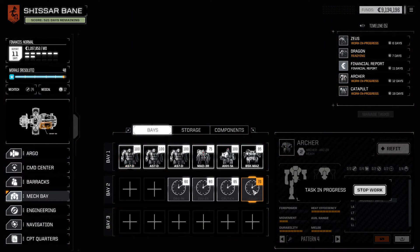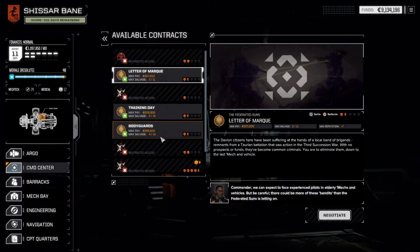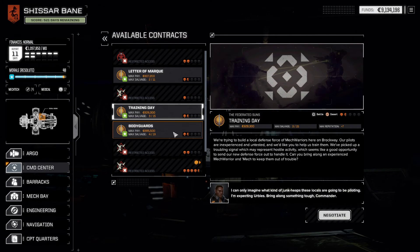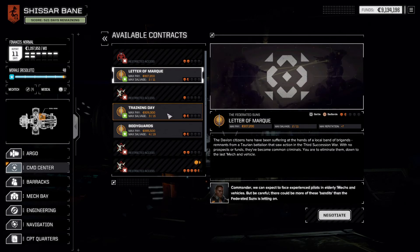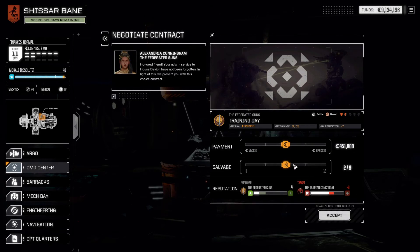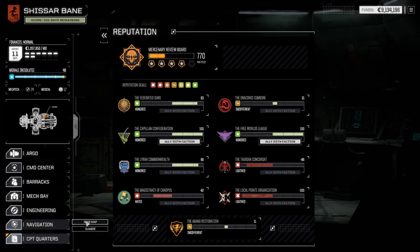I am also making the Archer into a spare LRM support mech, so I have a spare LRM support in case I absolutely need it. Anyway, let's knock out these three contracts here in the name of reputation. I need 17 points of reputation to get Federated Suns back to full again.